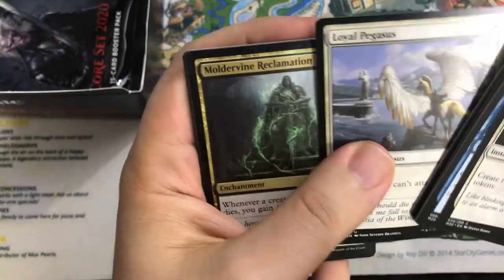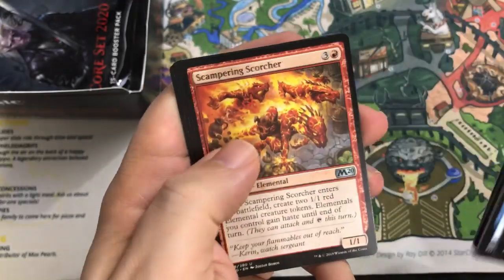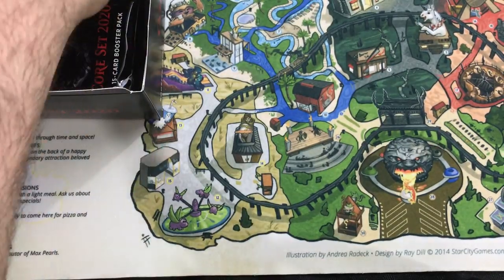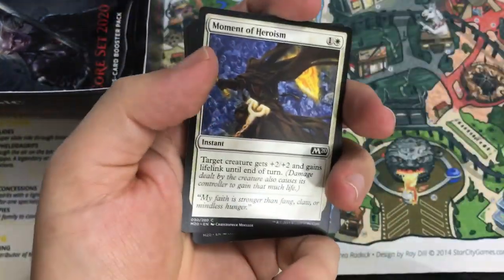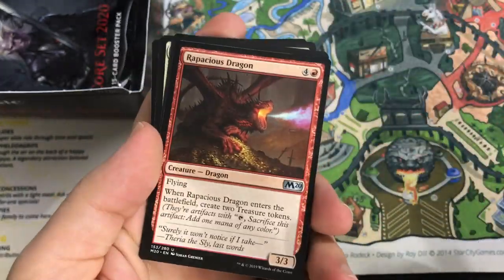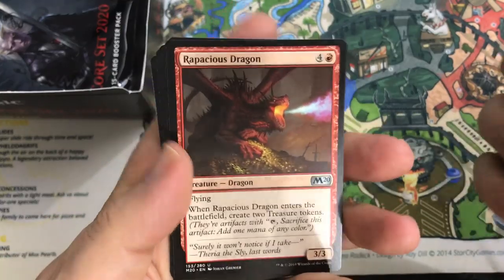They have increased the foil count in these packs, which you may have noticed when you've been opening them. Some people like foils, some people don't — so I guess if you don't like foils, you're probably not happy about that. Loyal Pegasus, Moldervine Reclamation, Scampering Scorcher. Tail's End is the rare, Soul Mentor is the foil. Personally, I was never a fan of foils, even when they started back in the old days. If I can play with a card, I don't really care either way — some foils get warped and you couldn't play with them, which is an issue.